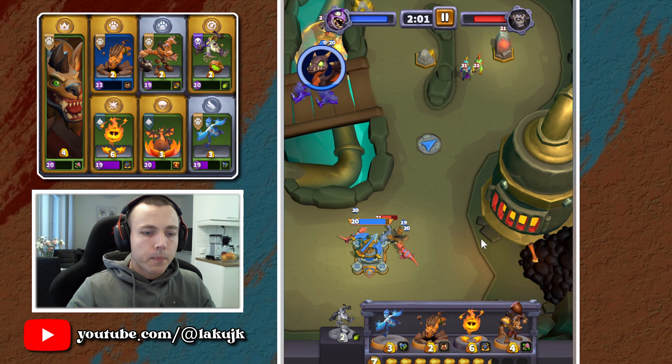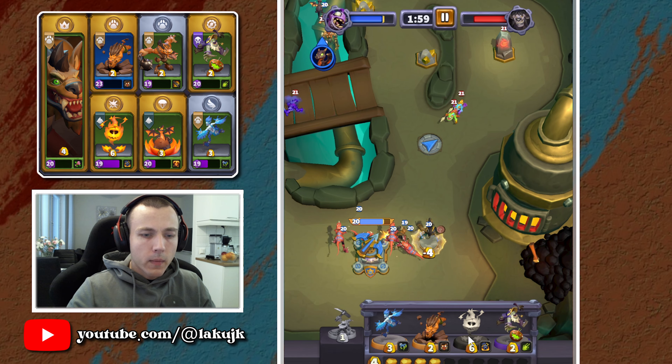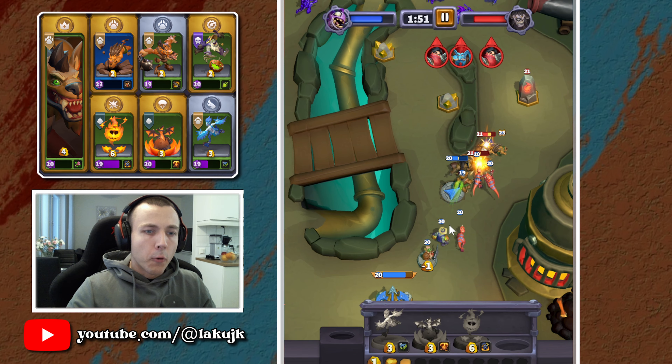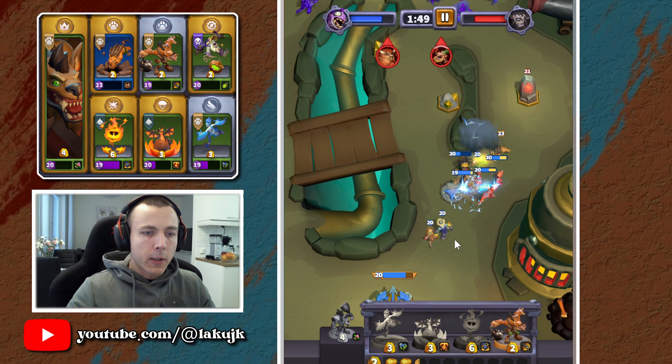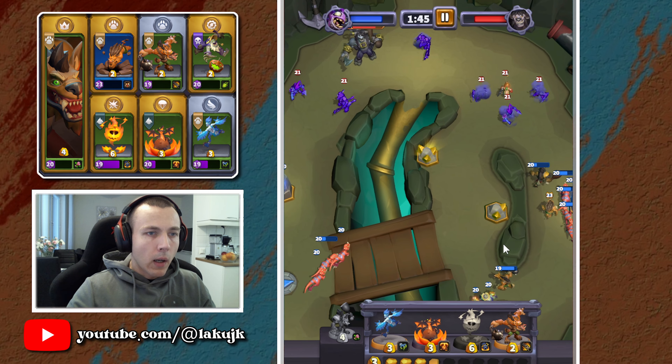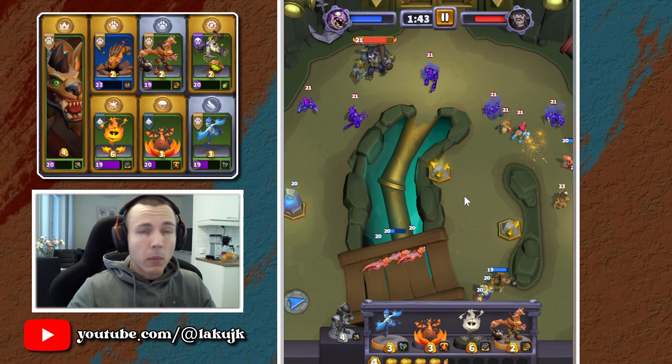I think we have to defend against that one, so let's send our minis on this way right now. Lake Farmer is an excellent ranged backline attacker, especially with the increased ranged talent. I just absolutely love him, love using him in multiple decks.